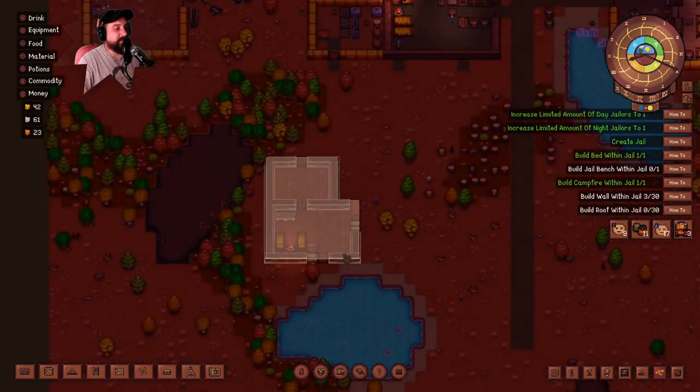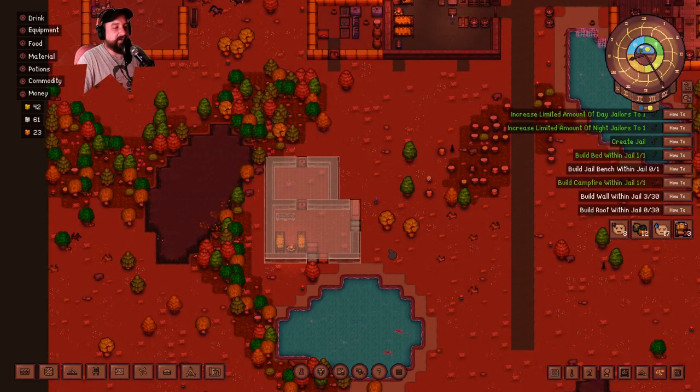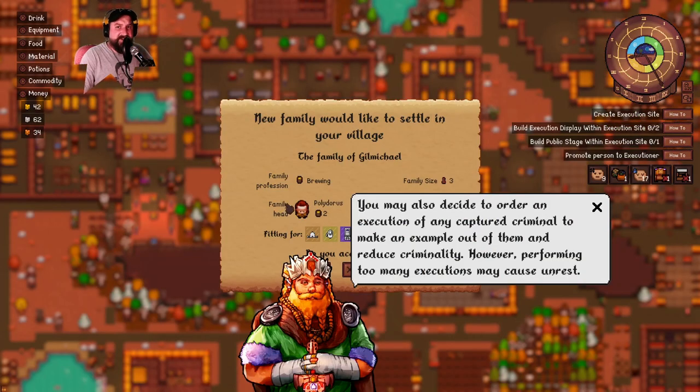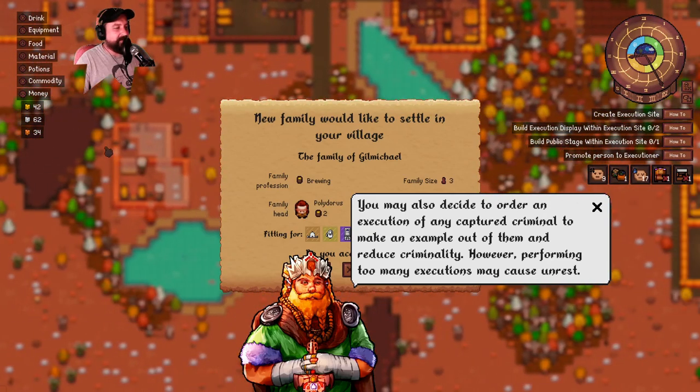If this is 10 wide that's more than three, so that's definitely more than 30. We need a jail bench, we need walls, and we need a roof. I finished the 30 walls and 30 roofs. I have to make an executioner now.